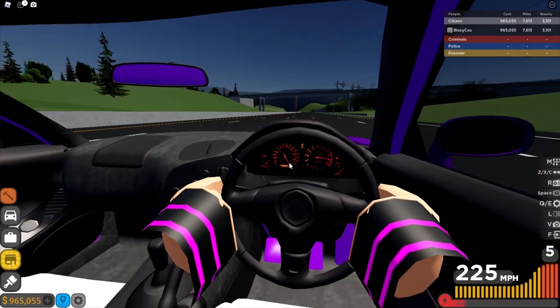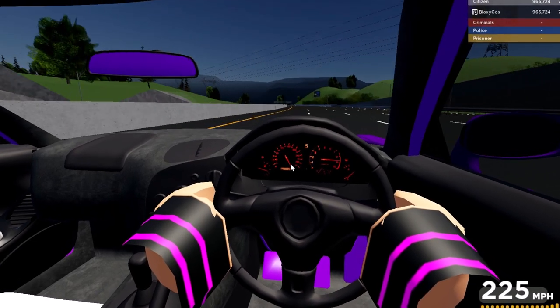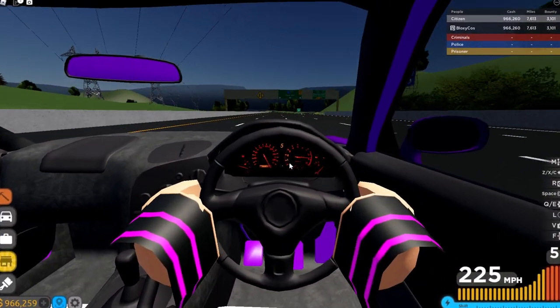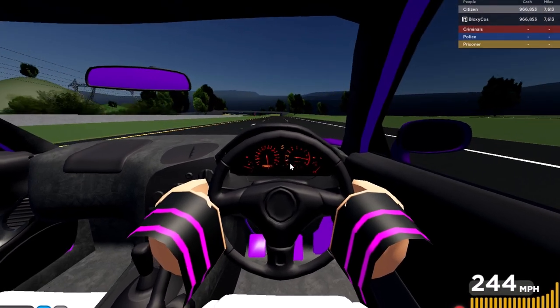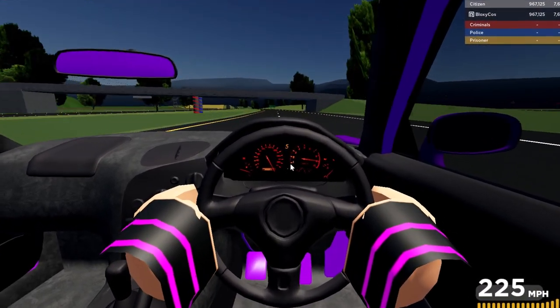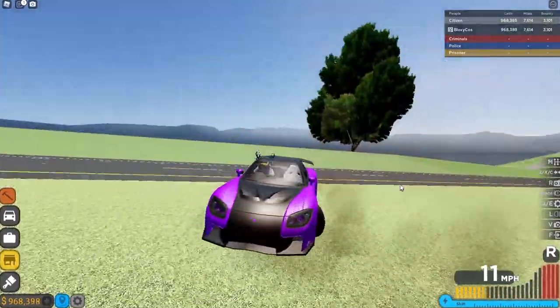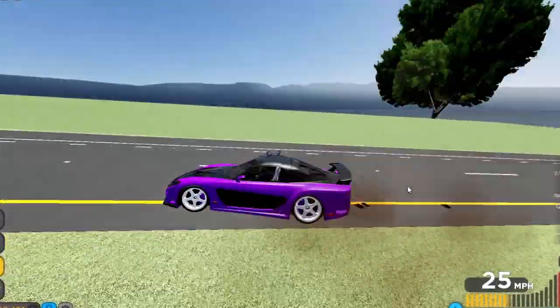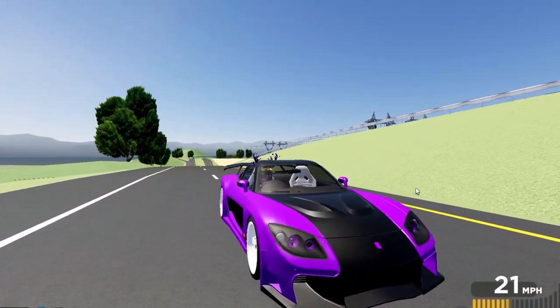Here we go — 226 miles per hour. Now let's fill up the boost and wait for a straight road. Right here's good. Oh god, that's quick. 289 miles per hour. So that was it for the video guys. Hope you enjoyed and I hope this helped you decide if you should buy the car pack or not. Thanks for watching and I will see you guys in the next video. Bye guys!